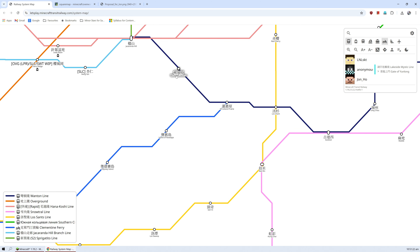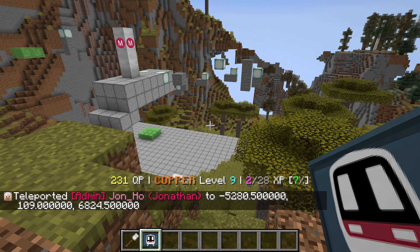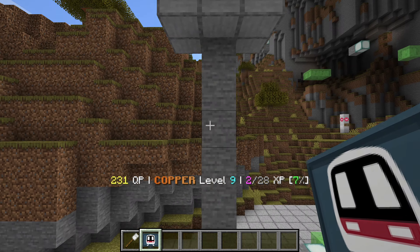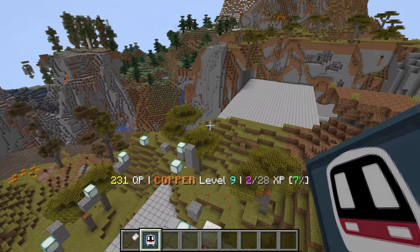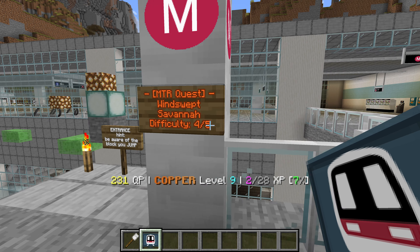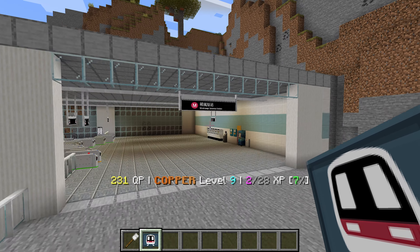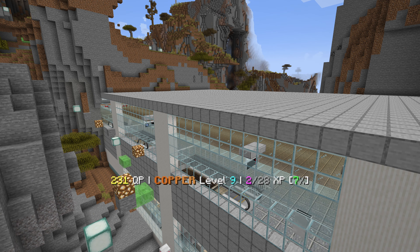We're going to start at Windswept Savannah and work our way from there. This is Stronger's station, and I know he has some preferences on how he wants the station connected and the platforms. Oh wow, look at this parkour! I want to try it but that's not what we're here to do today. If you want to see a parkour video, let me know in the comments.